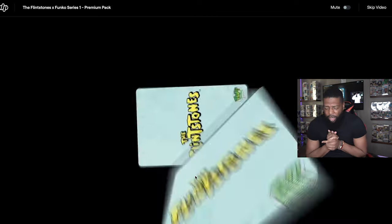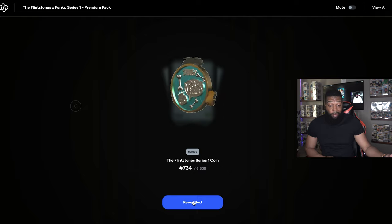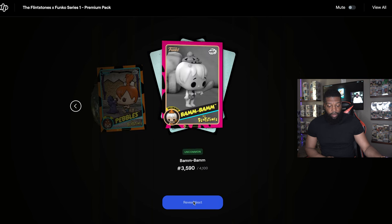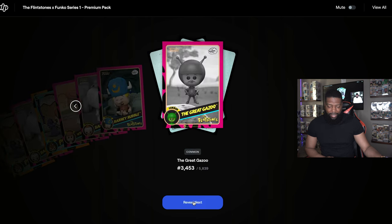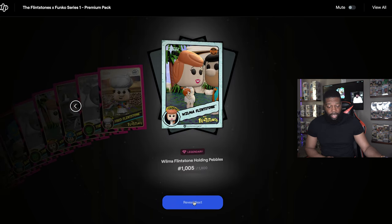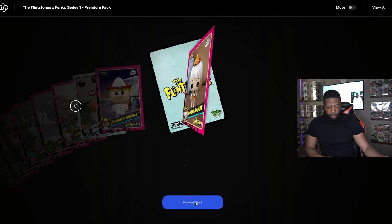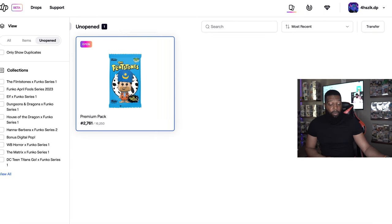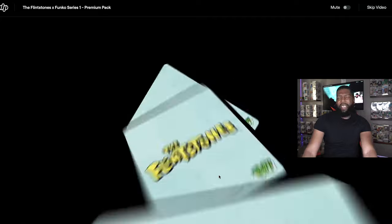Pack two — let's get that grail, that one-of-one, or a legendary. First one we got a coin — dope, definitely wanted a coin, I like it a lot. Then rare, uncommon, uncommon, uncommon, uncommon, common, common, common... oh, we got Wilma! We'll take Wilma — 1,005. Common, common, and common. So we got one so far — can't complain. I think Wilma was the least desired but I got Wilma and Pebbles, so I'll take it.